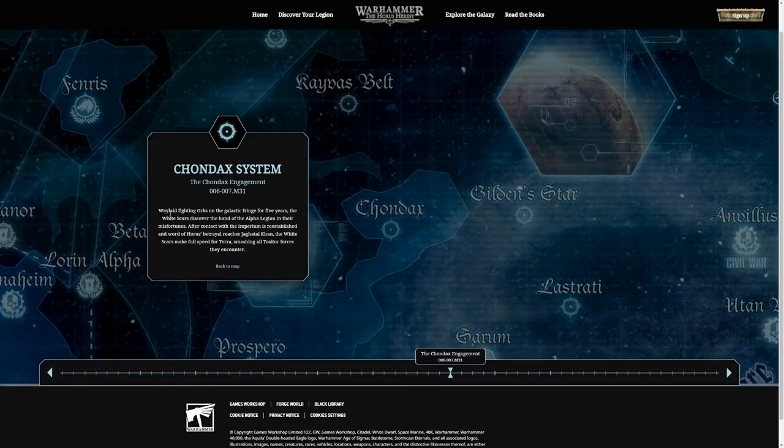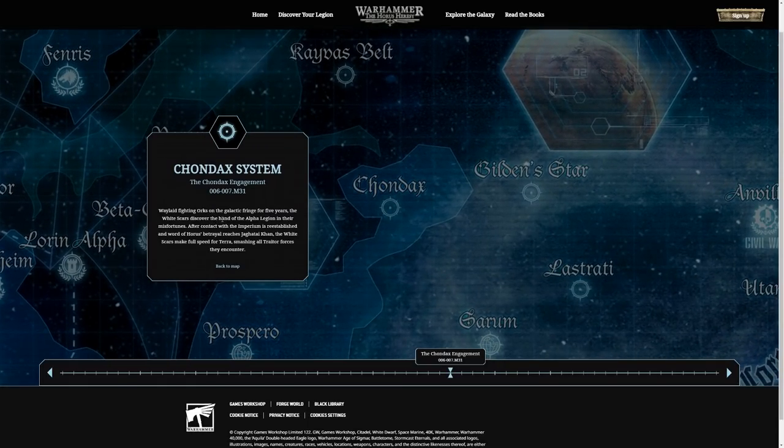The Chondax engagement: the White Scars fight Orks on the Galactic Fringe for five years. They then discover the hand of the Alpha Legion in their misfortune. After re-establishing contact with the Imperium, word of Horus's betrayal reaches Jaghatai Khan. The White Scars make full speed to Terra, smashing all traitor forces they encounter. The White Scars were essentially just going anywhere they wanted to fight during the Heresy — hard to catch up with them. Horus hoped Jaghatai would come to his side, but Jaghatai refused to betray his oath to the Emperor.